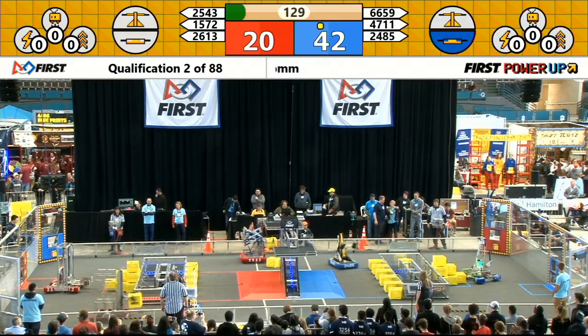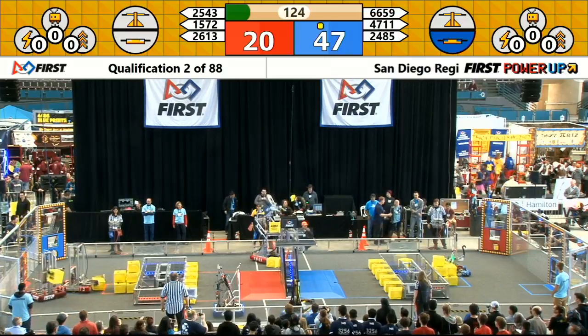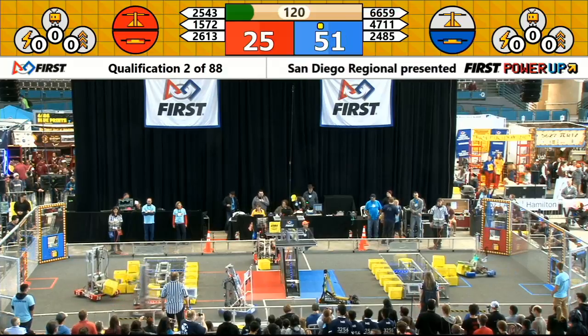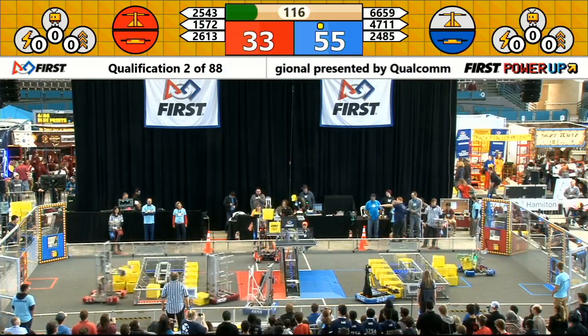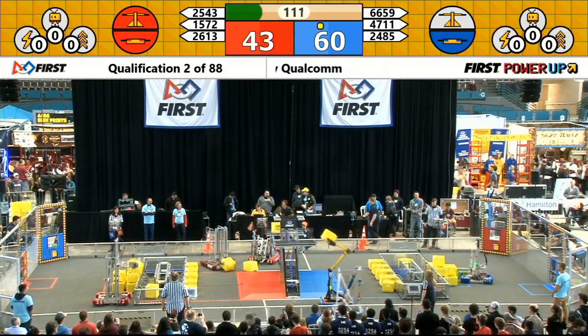40 to 20 is our score out of autonomous. Here comes Titanbot, reaching up and dropping a cube in the red side of the scale. Red alliance now in possession of their switch and the scale, collecting two points per second, starting to mount a little bit of a comeback.